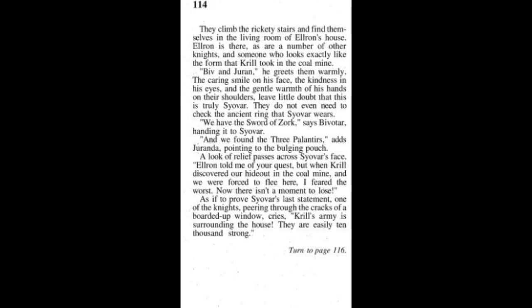They climb the rickety stairs and find themselves in the living room of Elrond's house. Elrond is there with a number of other knights and someone who looks exactly like the form Krill took in the coal mine. 'Bigg and Duran.' He greets them warmly. The caring smile on his face, the kindness in his eyes, and the gentle warmth of his hands on their shoulders leave little doubt that this is truly Syovar. They do not even need to check the ancient ring that Syovar wears. 'We have the sword of Zork,' says Bivitar, handing it to Syovar. 'And we've found the three palantirs,' adds Duranda, pointing to the bulging pouch. A look of relief passes across Syovar's face.